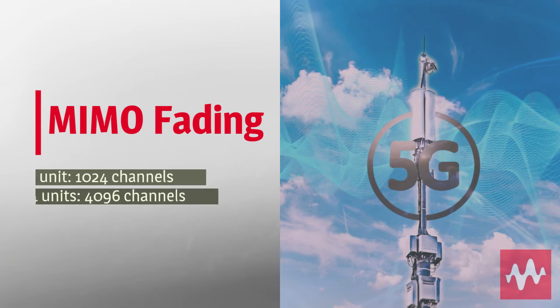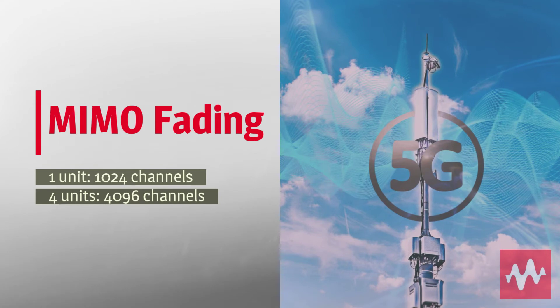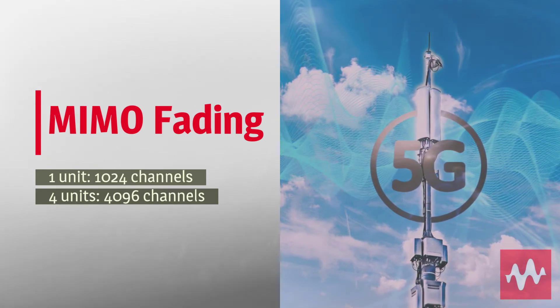For MIMO fading, you can achieve 1,024 digital channels with a single PropSim unit and up to 4,096 channels with four units.